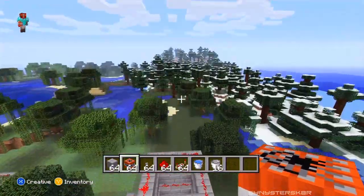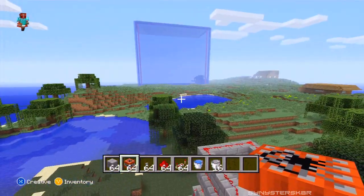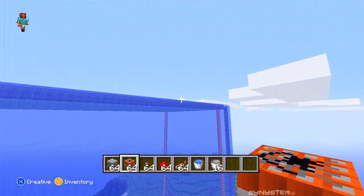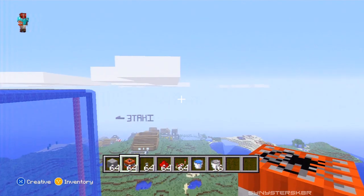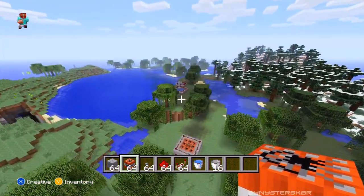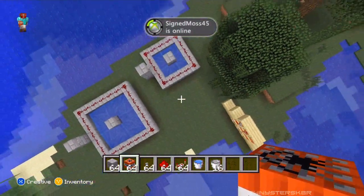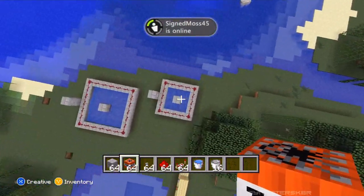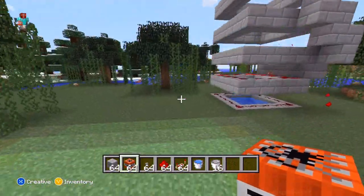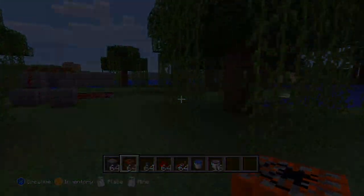Hopefully you guys enjoyed that — I've been wanting to do that for a while. So to recap: the biggest one launches you above the top layer of the world, the five by five launches you basically to cloud level, and the seven by seven launches you about partway up into the sky. Hopefully you'll build them all in your worlds and have fun with it. As always, I'm Sinister Skater and I'll see you guys on the next video — peace out.